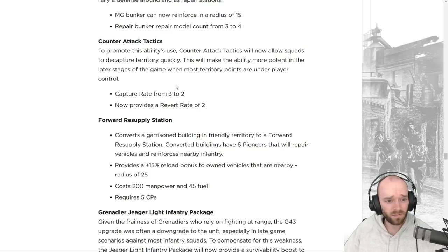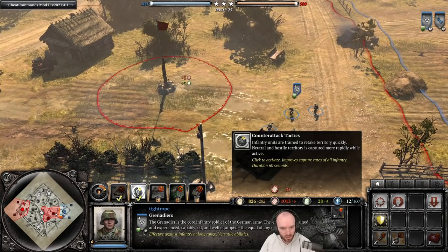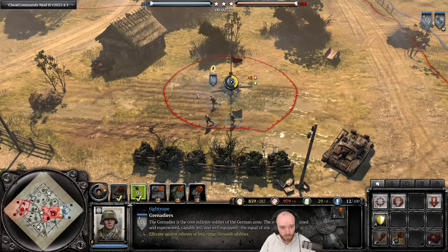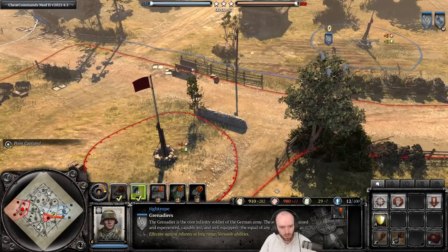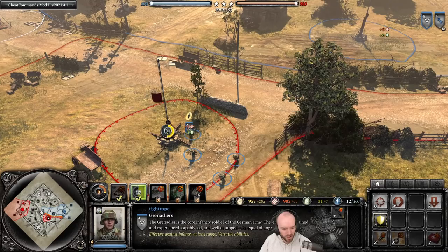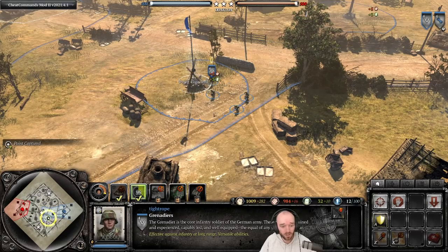Looking at the revised Counter Attack Tactics — zero command points, 35 munitions, 60-second duration. Dropping it on an enemy sector: the de-capture speed is very fast, neutralizing and recapturing territory extremely quickly. Territory ordinarily takes about 15 seconds to neutralize and capture, but with this ability it's much faster. In Mobile Defense you don't have many munitions sinks, so this will be very spammable and working for both capping and de-capping makes it very appealing.